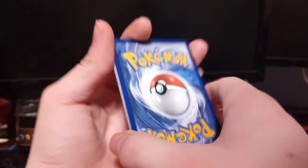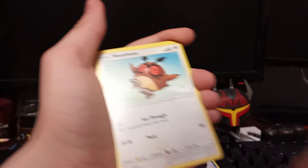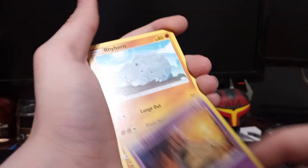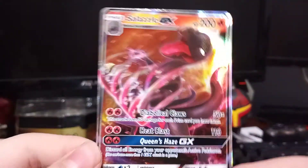We got a grass energy, Heatmor, Lana, Tormenting Spray, Hoothoot, Sandygast, Pancham — and a Salazzle GX! That's what I call final pack magic. That deserves a like for that!